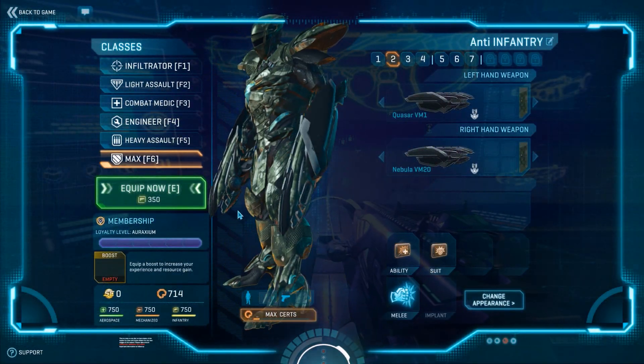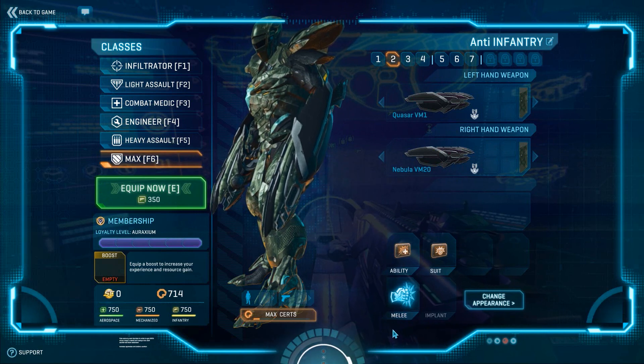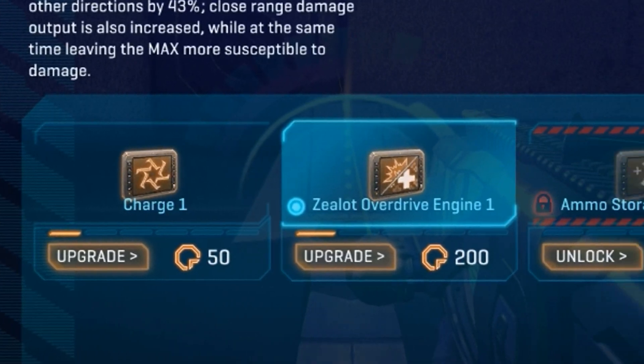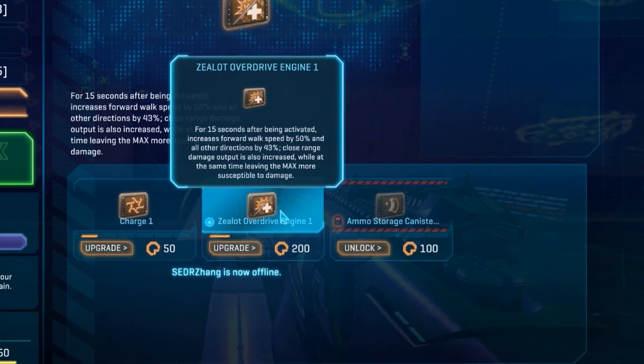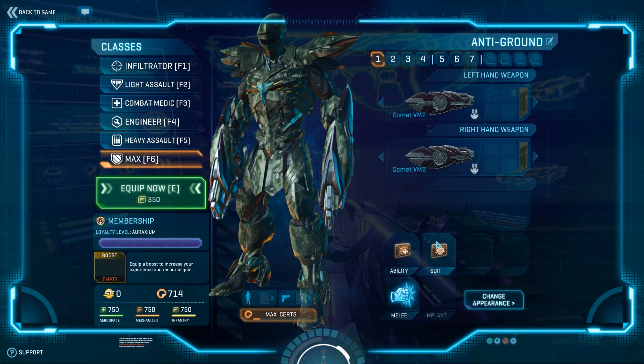Understanding each ability's strengths and weaknesses is vital to playing your MAX effectively. The ZOE in some situations can be a death sentence, the Aegis Shield can allow you to get on top of a target while under cover, and the Lockdown can help you take a point and keep it for a very long period of time. In addition to these faction-specific abilities, there are also two additional abilities available: the Charge ability, which allows for a short burst of high speed, and the Ammo Canister, which gives you extra ammunition. However, both of these are not advisable over the faction-specific abilities.